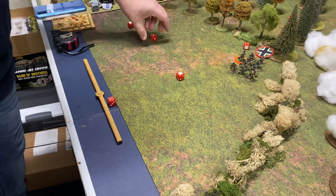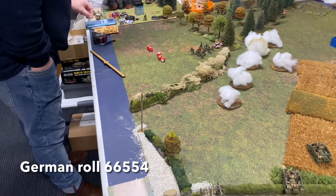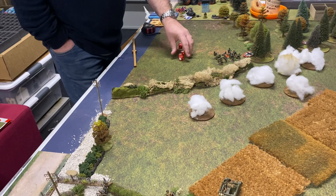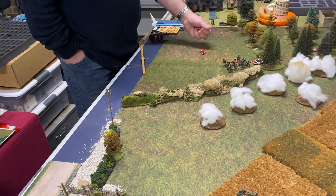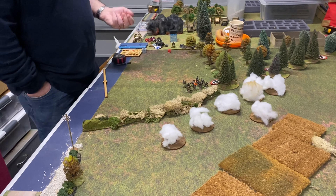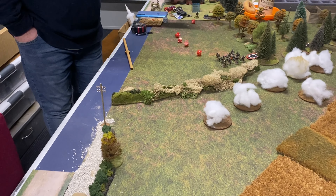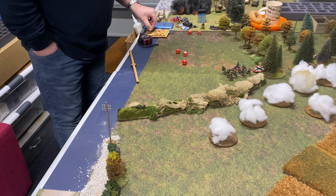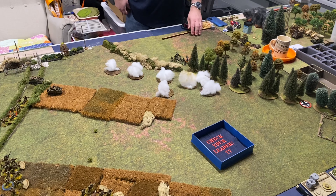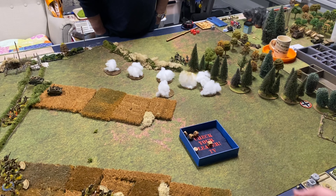Jerry's roll is a double phase, two 5s, and a 4 — good numbers for him. That takes him to one Chain of Command die. He rolled again: nothing occurred, but he's now got a Chain of Command die accumulated. The race is on — Rowan is building up chain of command points while the British carriers are pushing forward.